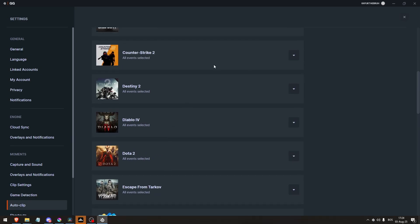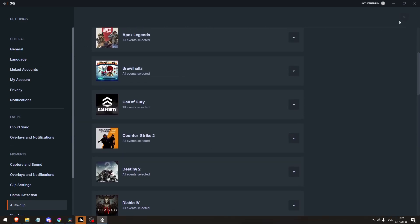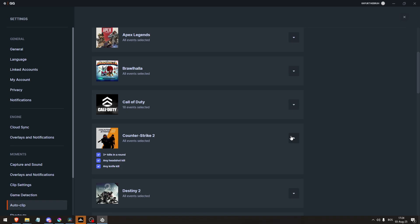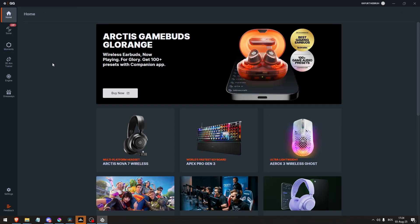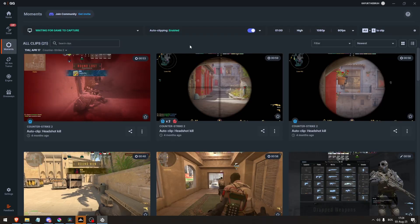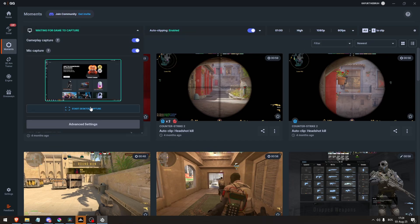Make sure your GG version is up to date. Valorant AutoClip, for instance, now requires version 13.1 and up, and Rocket League requires version 25 and up. In Moments settings, find your game under Game Detection and toggle from Game Capture to Screen Capture if the former fails.